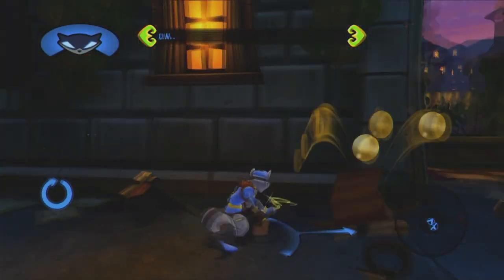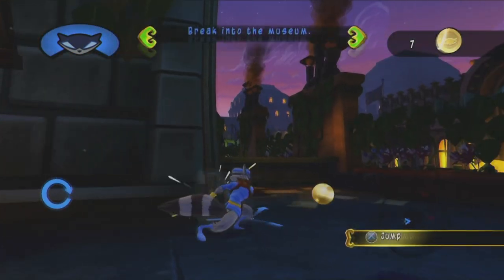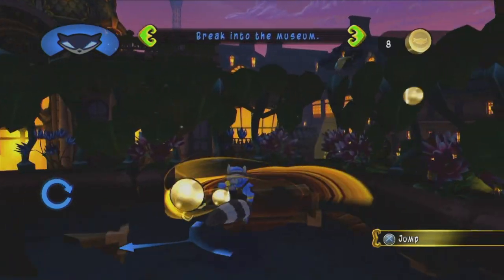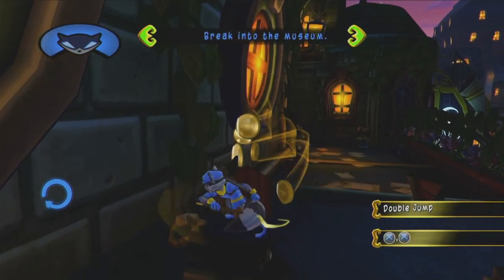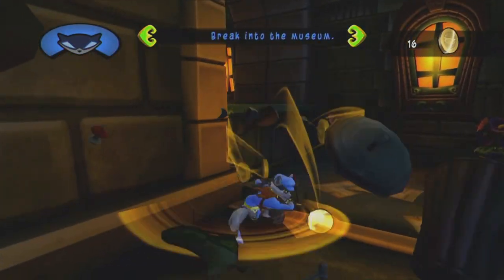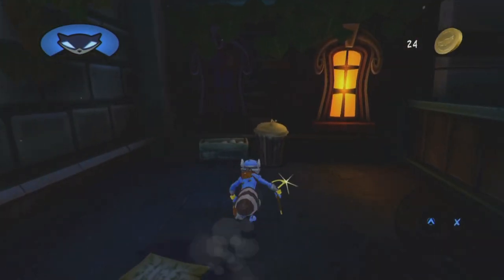God, I love Sly Cooper, just in general — I like the game series. I also love that the coins all change at every level, so that's just a really neat detail that Sanzaru decided to keep since the first game. You can double jump by pressing X again while you're still in the air — Bentley's right, we have a double jump standard throughout every game in the series.